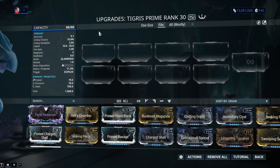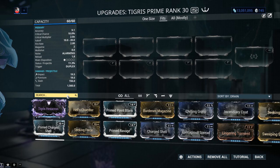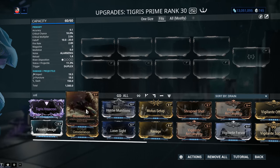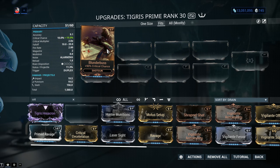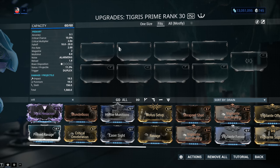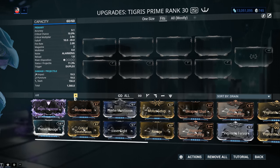Unfortunately for the Tigris Prime, the Critical Chance base is only 10%. If you want to amplify that using mods — Blunderbuss is the Critical Chance mod for shotguns, we don't even have a Prime version, and it's only 90%. Long story short, it's not worth using mods for crit. Using outside buffs and additive after-effects — yes, definitely. But more on that later.